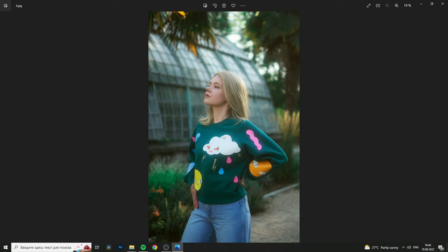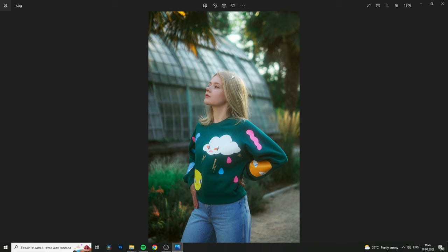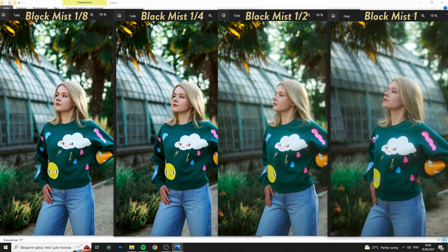The strongest filter is completely blurred, though you could use it for a special dreamy effect on some pictures. Here's a full comparison — you can see the whole grade of black mist filters. My favorite is confirmed as 1/2: it's like half of the power. So the ranking is: 1/2 favorite, then 1/4, then 1/8.